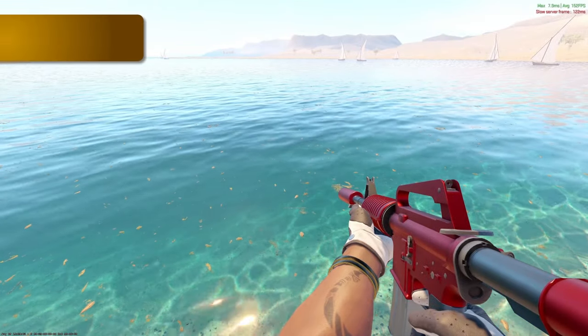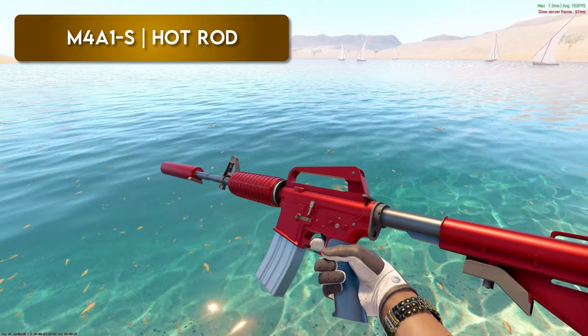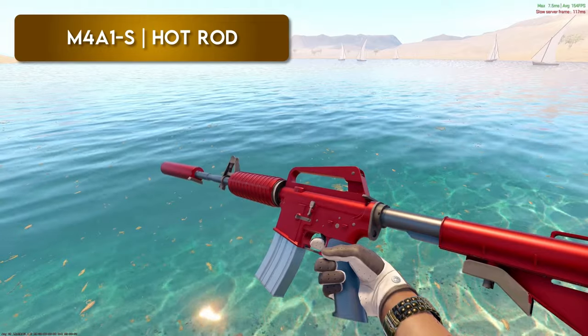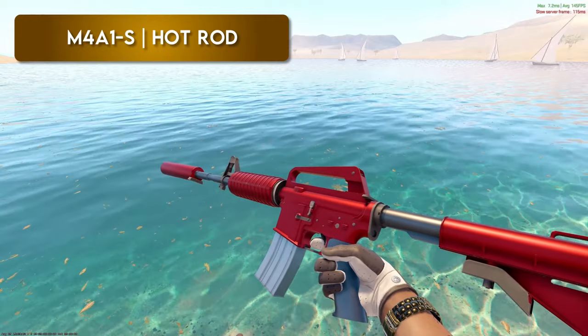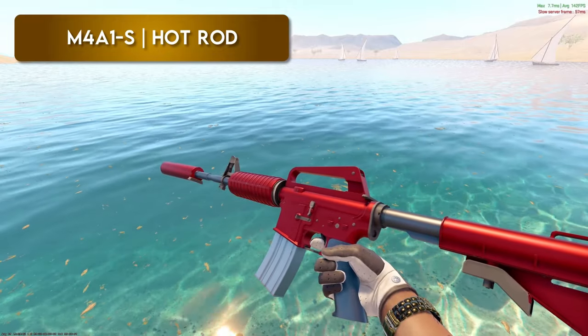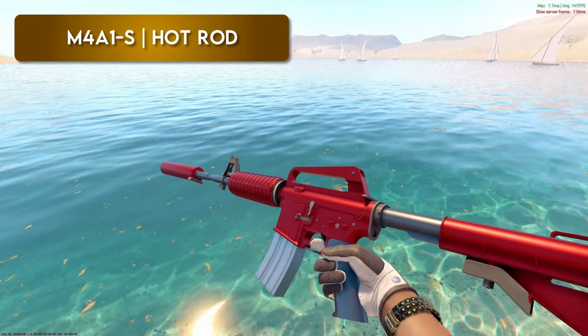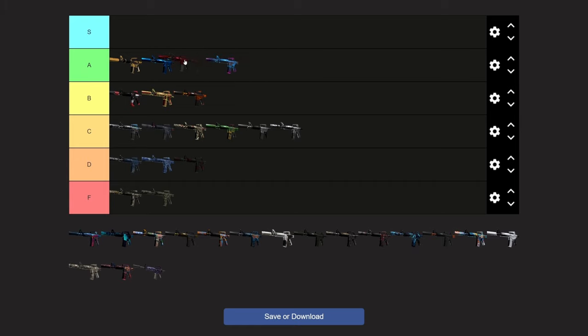Hot Rod — similar to the Blue Phosphor, I think this thing would be so clean if the handle was also red. I know people think this is confirmed S tier, but I just don't think I'd agree. I think it's probably worse than the Decimator in my eyes. Yeah, I'd say worse than the Blue Phosphor — maybe better than the Decimator — but even the price point is higher than the Blue Phosphor and I definitely would not pick it up.